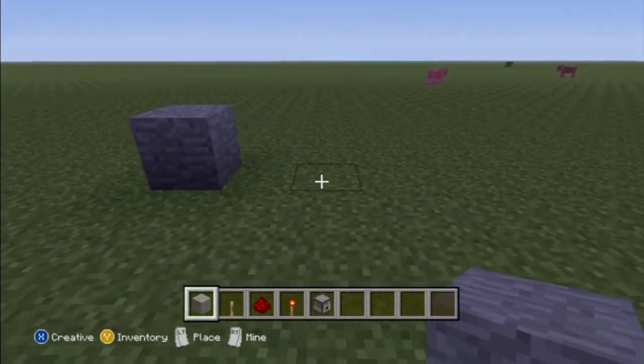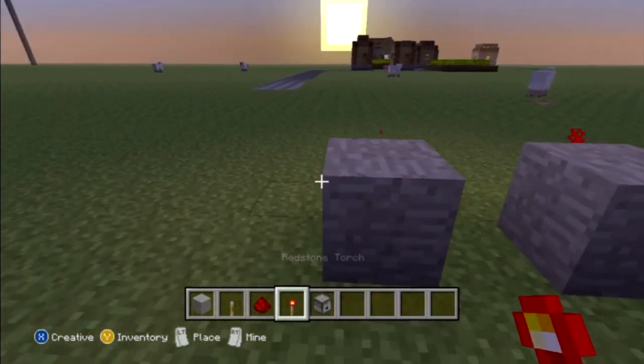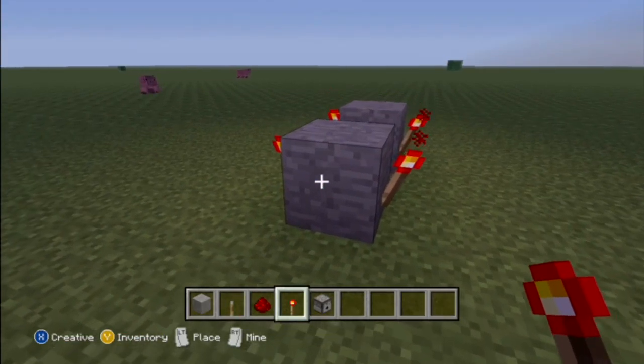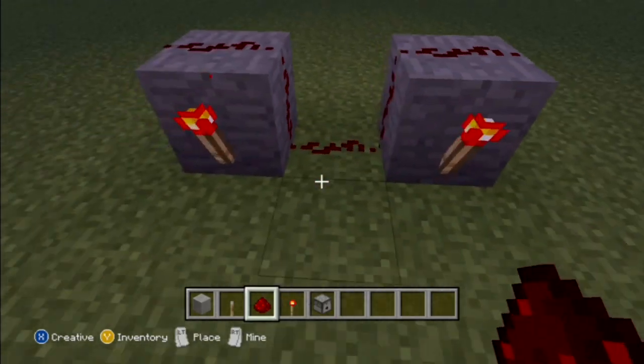Now this isn't the thing where I was just screwing around. I figured it out and wanted to start over and show you guys. So to make the Auto Turret, you want to put two blocks — it doesn't have to be stone. But you put two blocks and put four redstone torches, two on each side. Then you take the redstone, put one on top of each block, one in the middle.